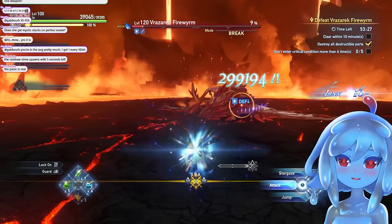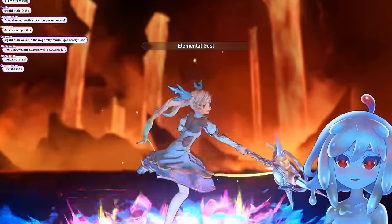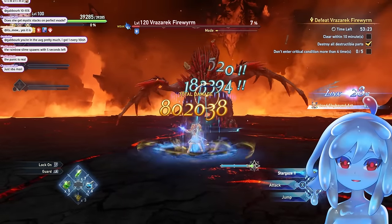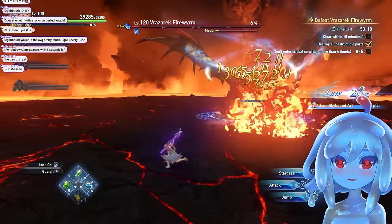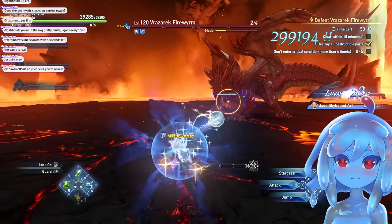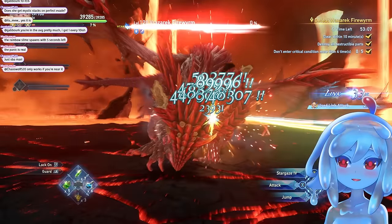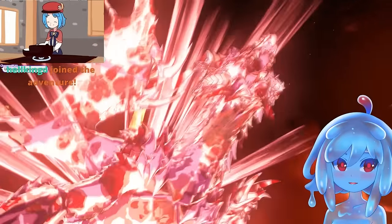Another thing you can use is SBA to buffer. I should have iced first, but your cooldown is still ticking down while you're in SBA — so it's a really good idea to just use it as a buffer to cool your stuff down, because you can't cast anyway while you're in SBA. Fire. Ball, ball, start charging. Link attack — you can still link attack while you're charging. So that's how you play EO.